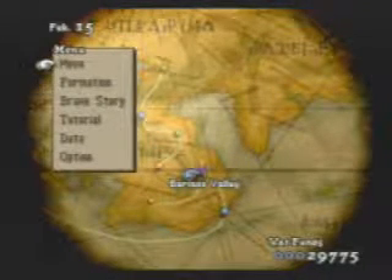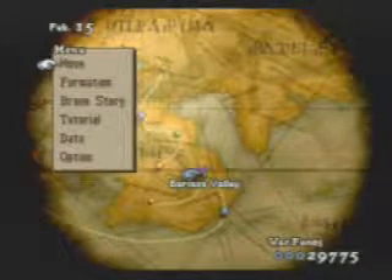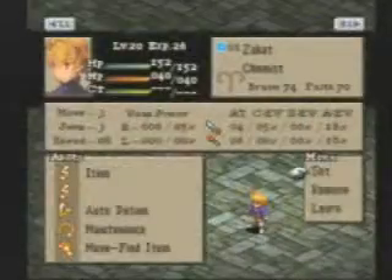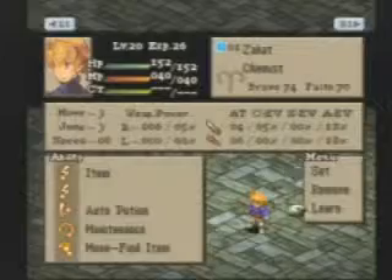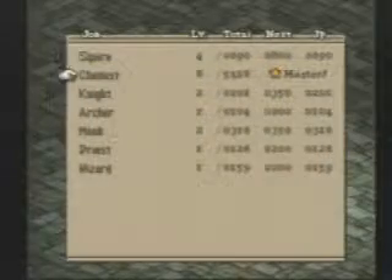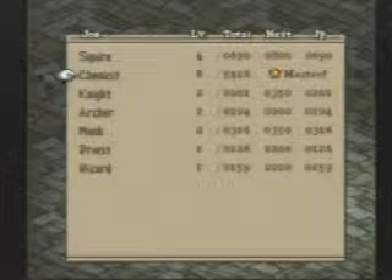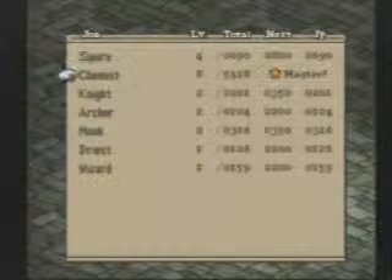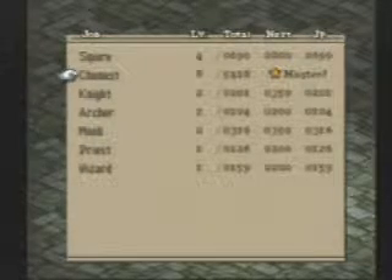We are back for some more solo chemist action. Last video we helped Mustadio beat those sandbaggers — it was an intense sandbagging battle but we came out victorious. We also helped out Agrius and, most importantly, we mastered our chemist job, so we graduated and got our PhD in chemistry. But just like real college, we're not going to use a lot of what we actually learned.